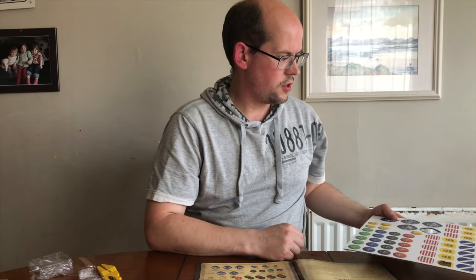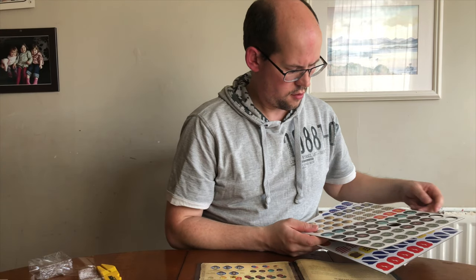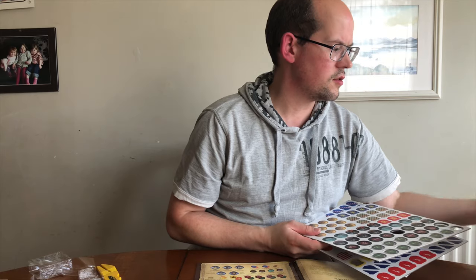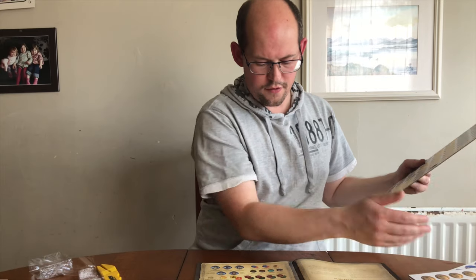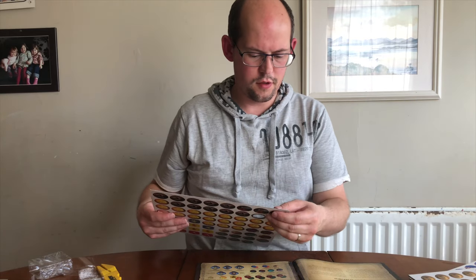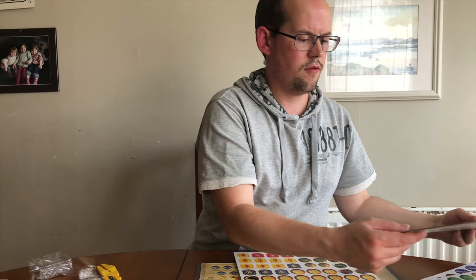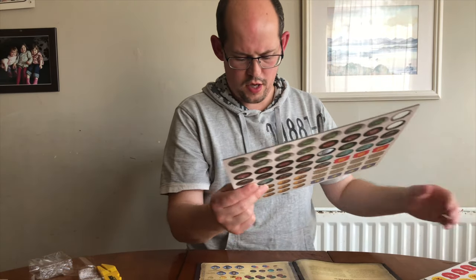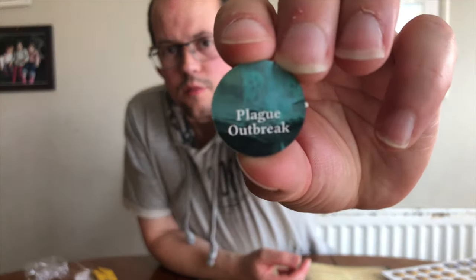There are also unrest tokens — 12 unrest tokens, 6 plague tokens, 6 harvest tokens, and 6 crop failure tokens. I imagine those represent random events. The outbreak tokens are double-sided too: plague outbreak on one side and outbreak over on the other.